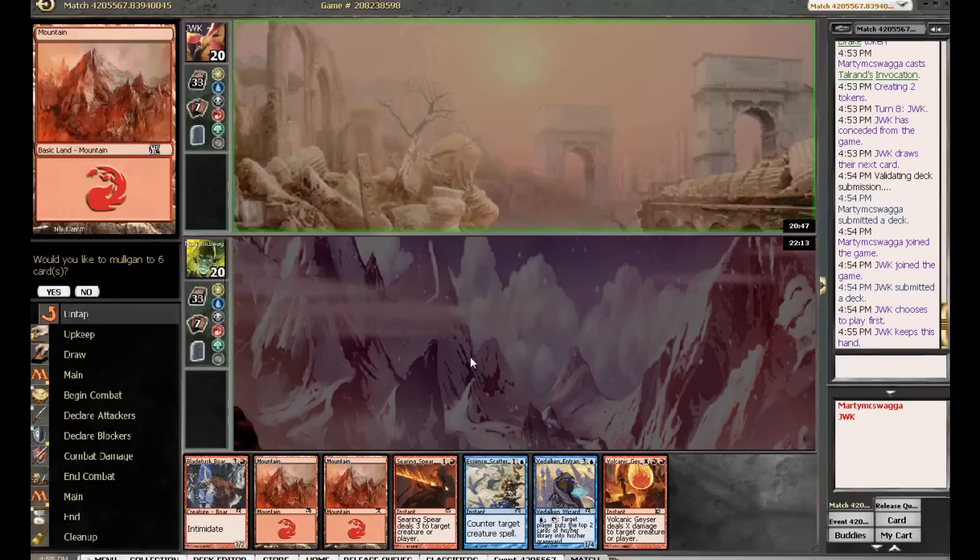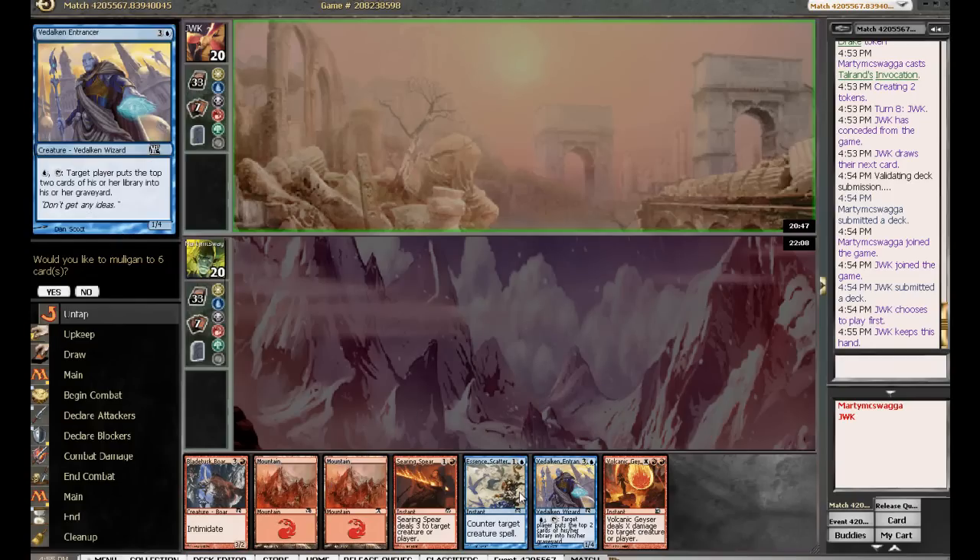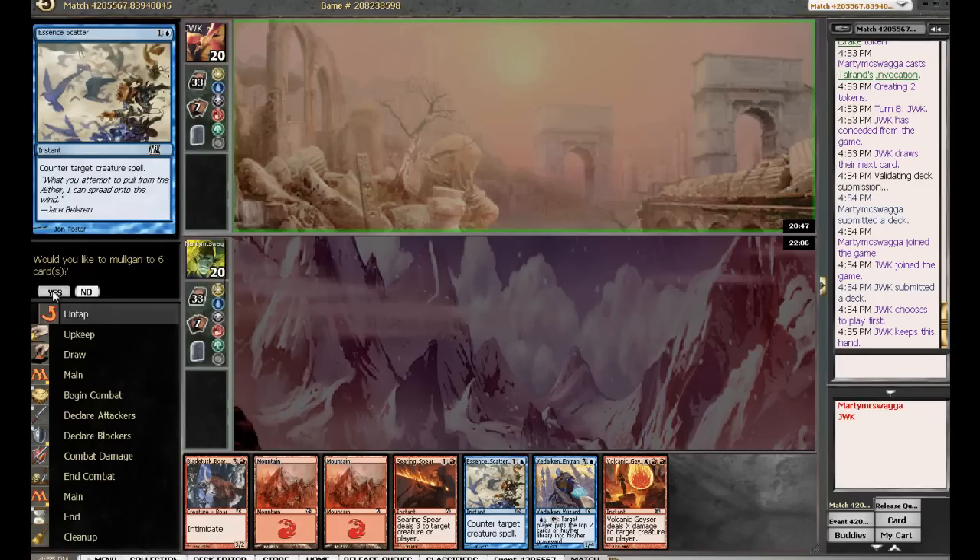The deck can probably do a little better. We have a high curve and starting without islands is a little sketchy. I don't want to keep a hand with no islands and only one removal spell, especially against a deck that seems to be pretty aggressive. So we're going to mulligan.